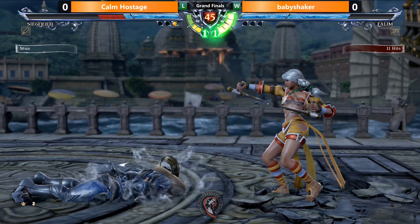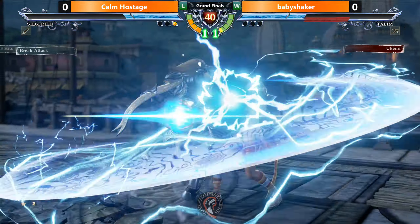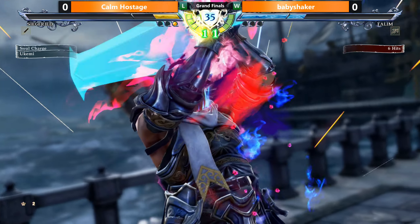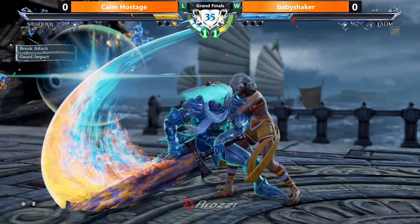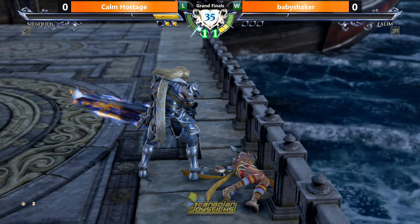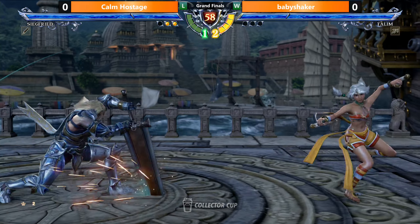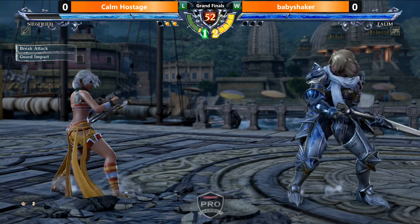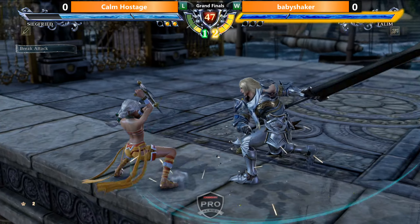Good combo. Nice reset. What a callout - that's two now. That's definitely not as damaging as the other option, but I think it just gives him better setups - leaves him right on his feet. Good grinder damage. I am glad that they reduced the guard damage on Siegfried's bubble, because with how big it is - just hold this guard damage, please. They made it also slightly less positive as well. They made a couple of changes to that move specifically.